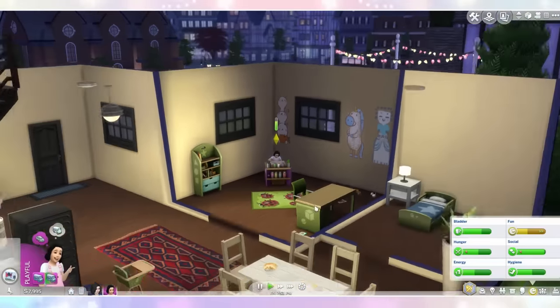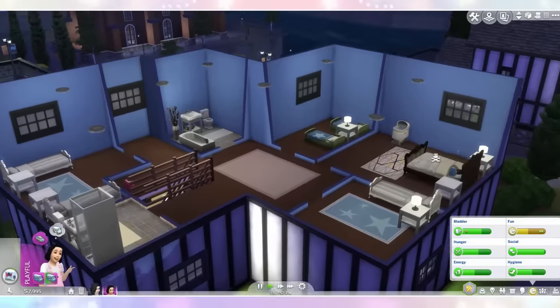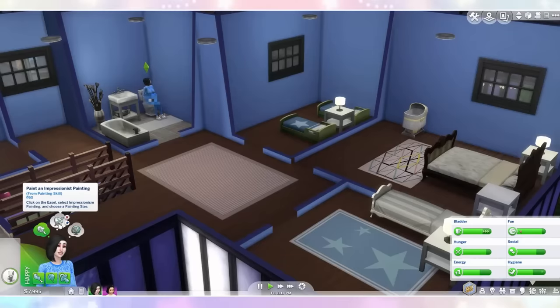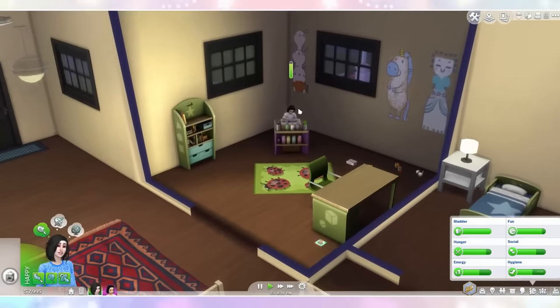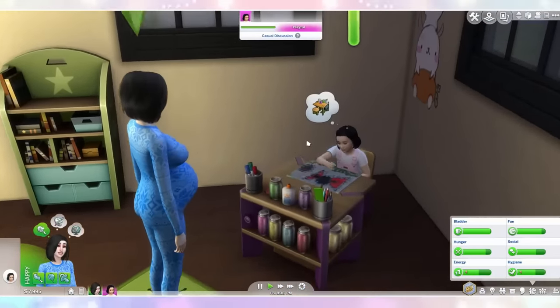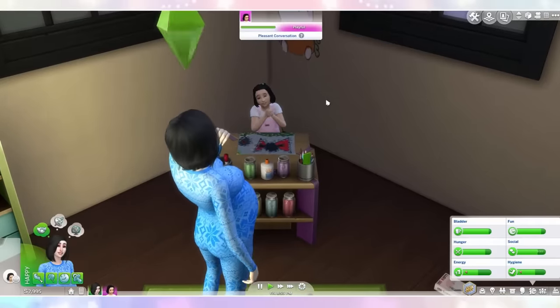Oh it's a good job we built this little kids room! So she can just spend her days in here while Snow White sleeps upstairs. Now I want to carry on doing these whims because I really really want to get the fertility thing so that she can have twins. But a lot of them involve paintings. Let's just go and quickly tell Apple that she is the apple of our eye. Oh my gosh she's so freaking pregnant!